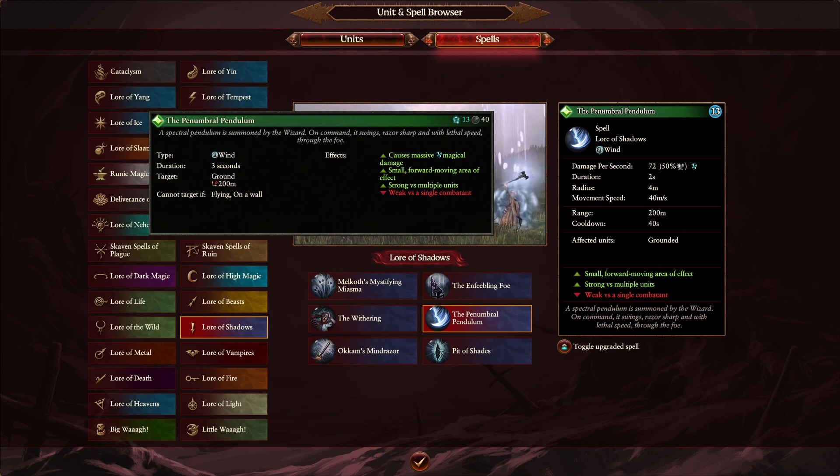Another interesting one is Penumbral Pendulum. A lot of people have said this is incredibly overpowered, and this could be due to the duration: in Warhammer 3 the duration was 3 seconds, and it's now gone down to 2 seconds. I believe it's going to be a little bit wider as well. We're also going to be on Ultra Unit Scale, so we'll certainly see a lot of damage from this spell. The fact that the duration has gone down, yet it looks more powerful, means it's certainly a spell to keep an eye on.